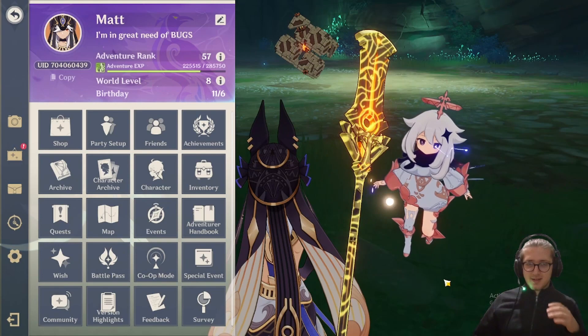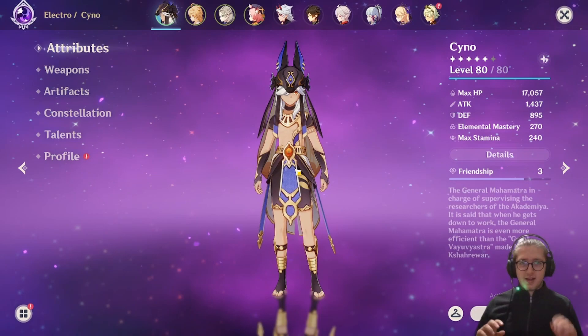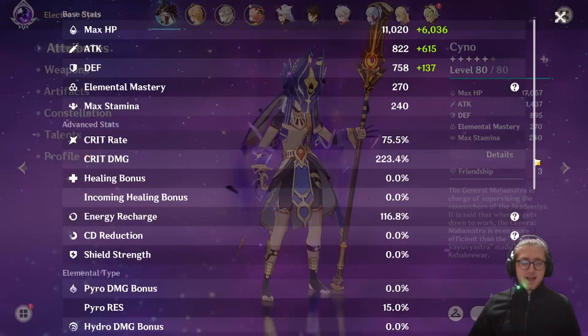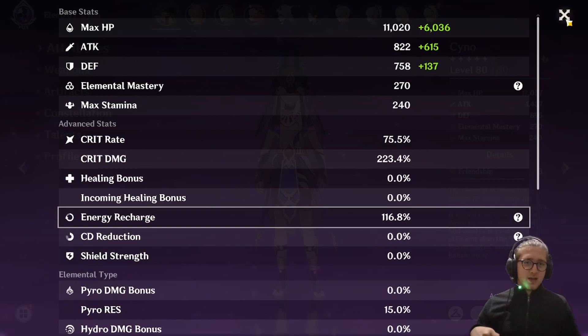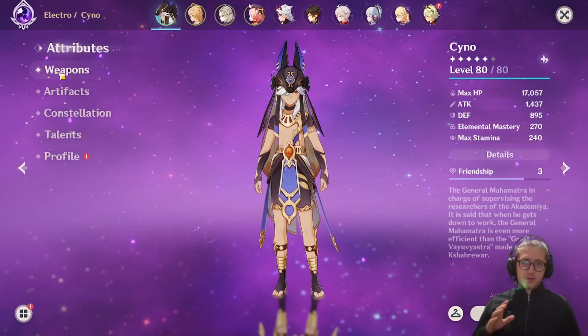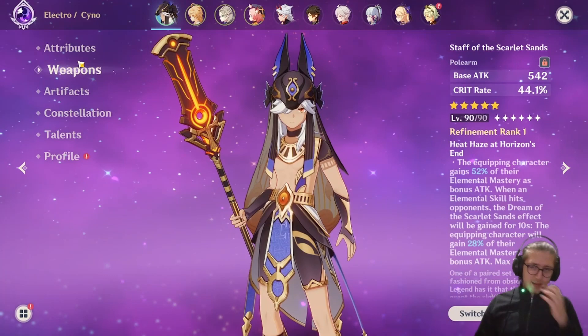I was talking with one of my friends and we were discussing Cyno's damage potential, and I'm going to show you my Cyno briefly. I haven't been able to get him to level 90 yet, but he has 75 crit rate, 223 crit damage, and a little bit of energy recharge. He has 61 electro damage bonus and 270 EM, which is good for him. I got lucky with his weapon — I got it on around 70-something pulls.